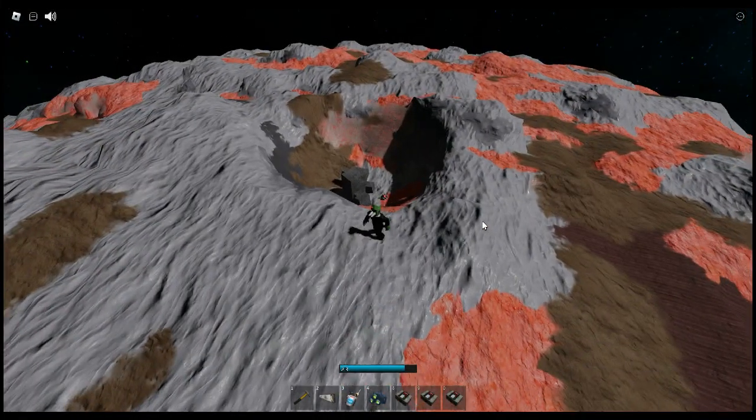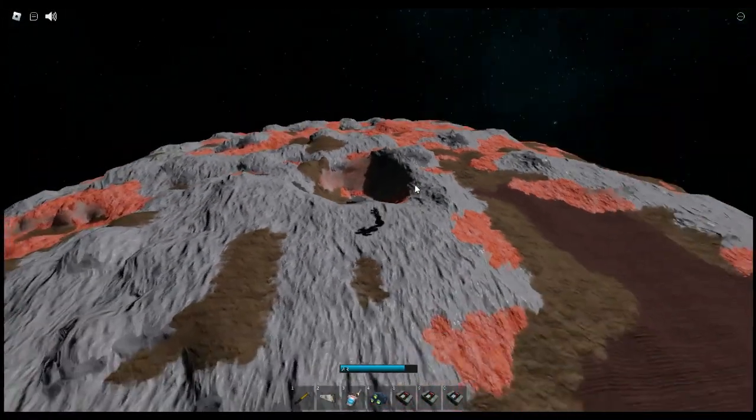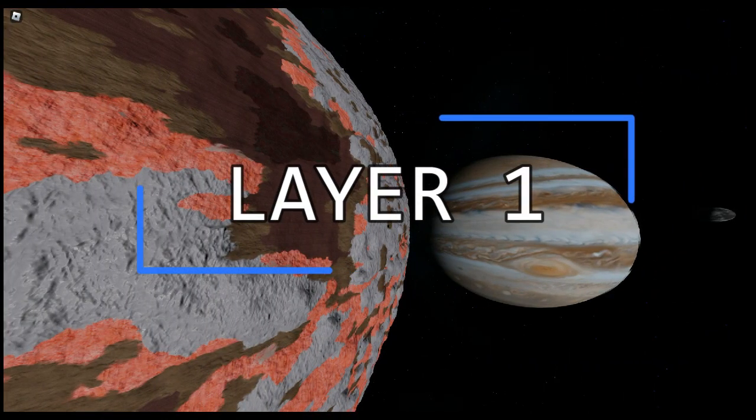Europa is only one of the three moons that has gas, and it has all the materials needed to create a base. Time to go to the first layer of Europa.